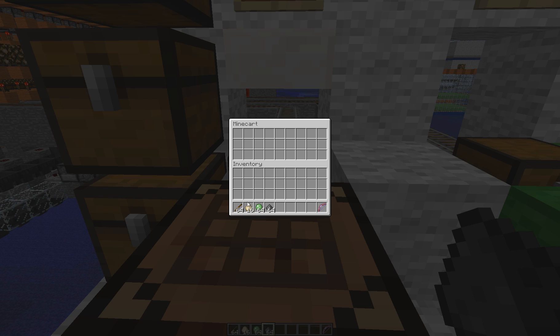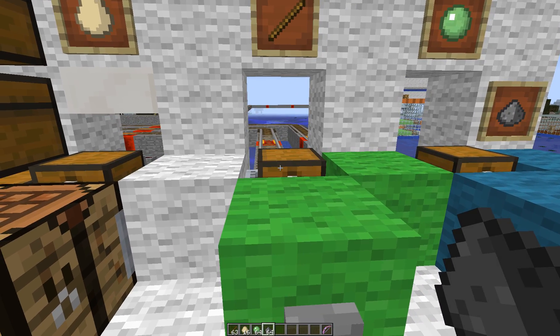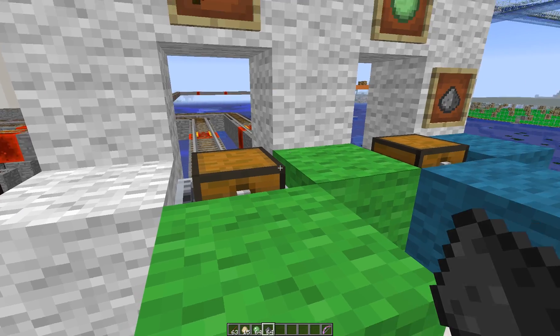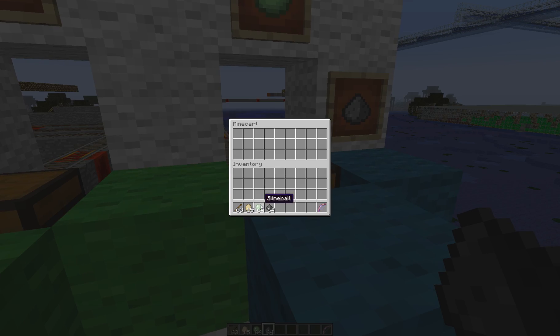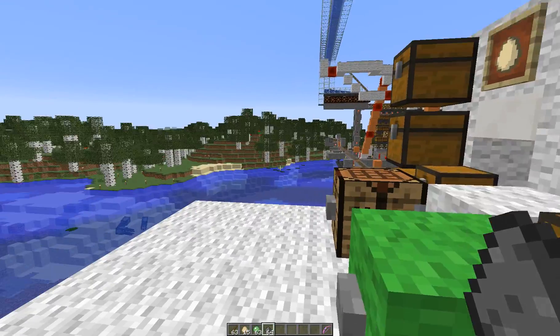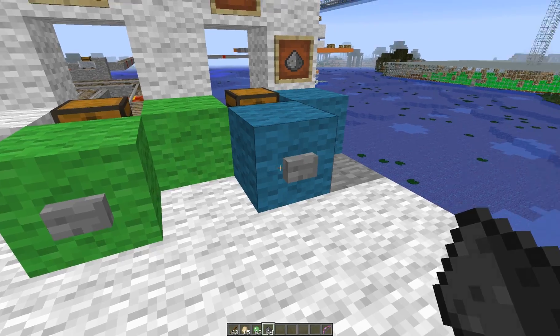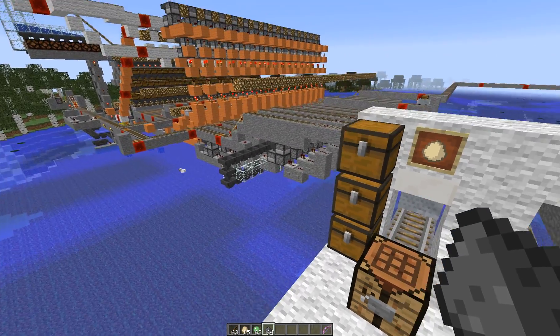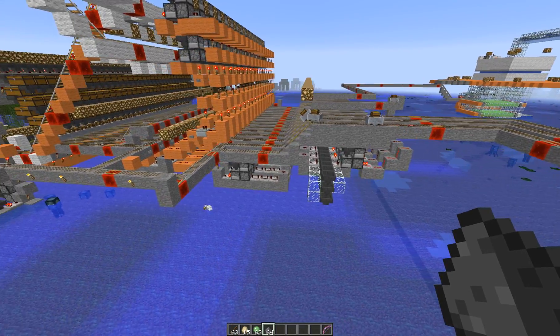We'll just move up here. We'll say sticks. Drop in an egg. Drop in a slime ball. And we ran out of carts, so we'll wait on the gunpowder. Real quick, just click these guys. And then we're going to go watch what happens.